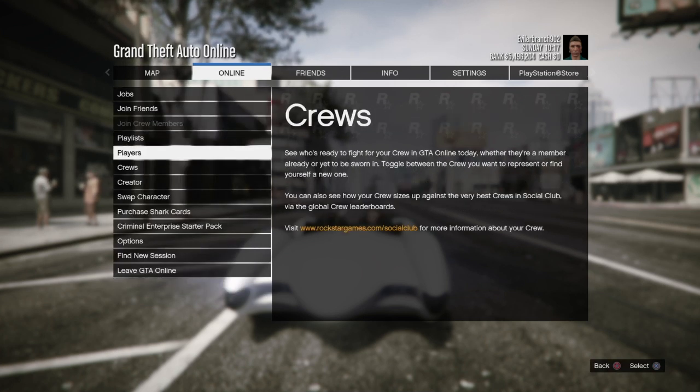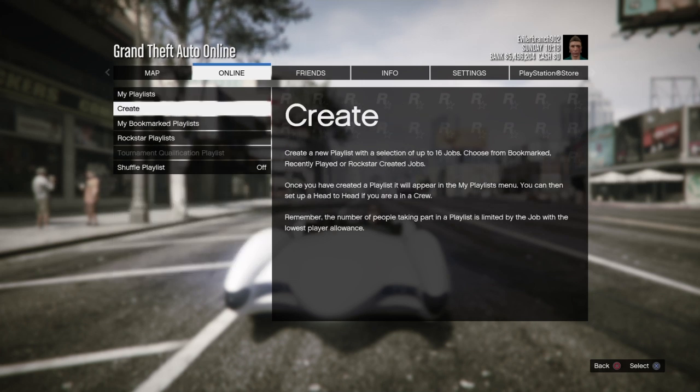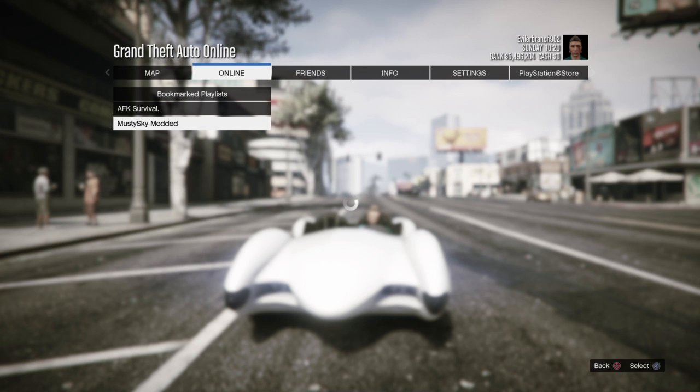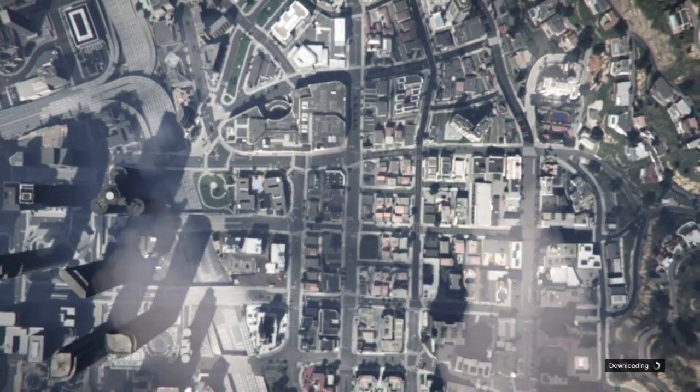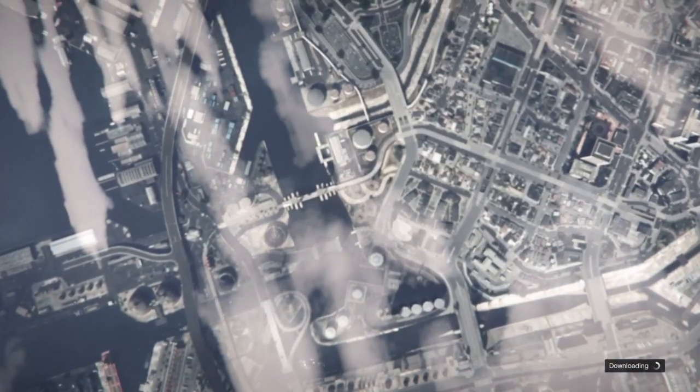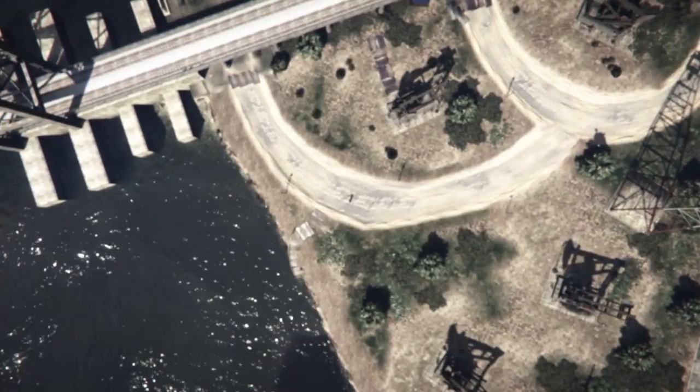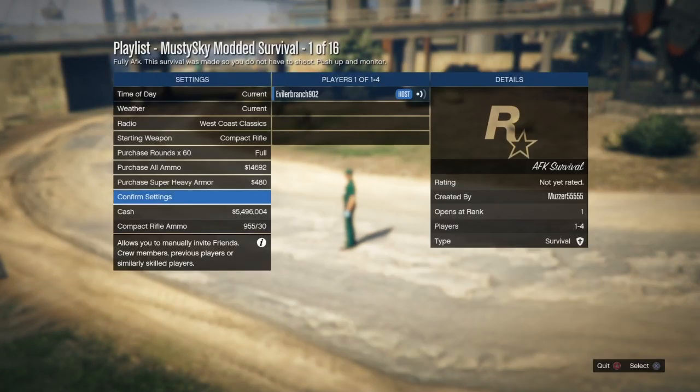Actually, you're going to go to Playlists, not Jobs — go to Playlists, then go to My Bookmarked Playlists. It's called 'Modded' right here. We're going to want to start up this playlist that says Modded. So all we are doing right now is starting up this modded playlist that we're going to make millions of dollars from in GTA 5 Online.